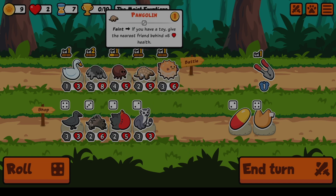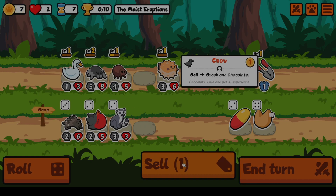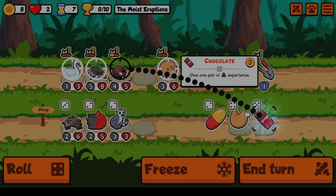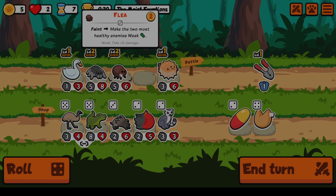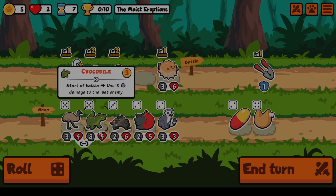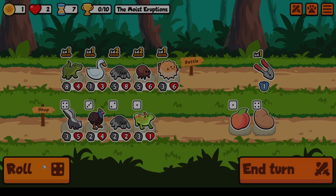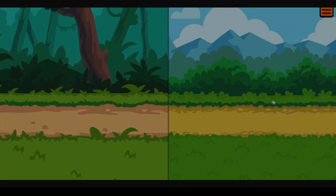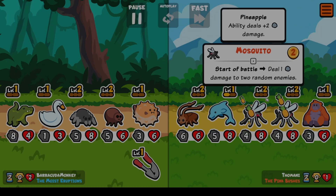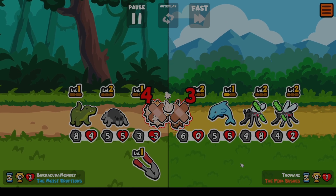What should we do instead? We can sell what we just bought, which kind of sucks. Use some gold on that - buy, sell, grow. Get a level 2 Flea. There's the Emu. I think we go Croc first and then we need to find another Pill - I think I saw one but I skipped over it. Just barely survive.